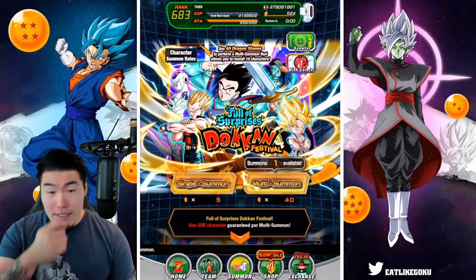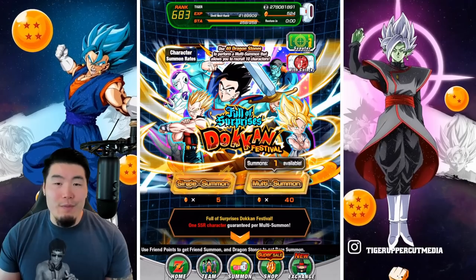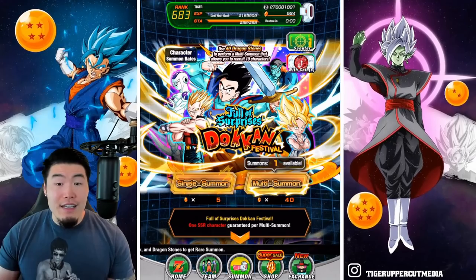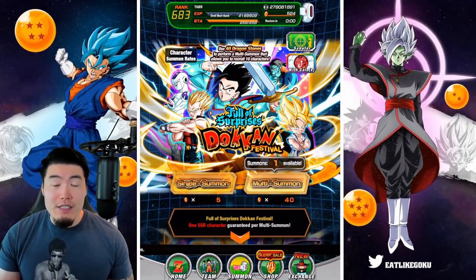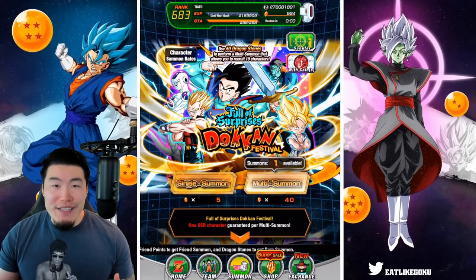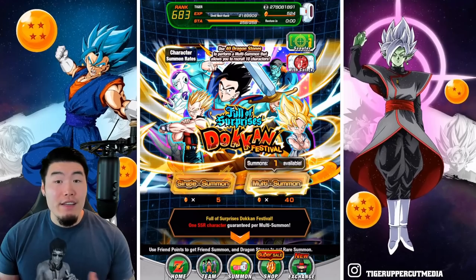On top of that, we do have a discount — the first multi is 40 stones as opposed to 50. Not a huge discount, but you save 10 stones. After that, it's 50-stone multis but you get a free Elder Kai for every multi. So there's also some extra value there, although it's not anything crazy, so it's not really something I would take into consideration when thinking about whether or not you want to summon.